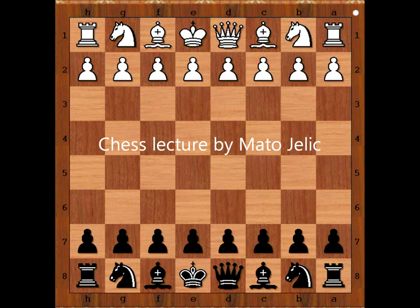Hi, this is Mato. In this video I will show you the game between Ullman and Smyslov. This extremely beautiful chess game was played in Moscow in 1956.